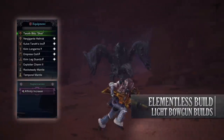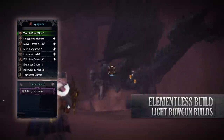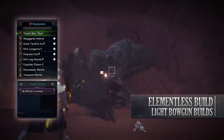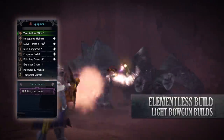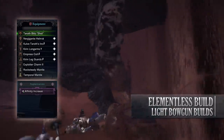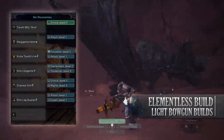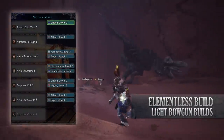So for this build you'll need the Nergigante Helm Alpha, the Kulve Taroth Ayers Beta, Kirin Long Arms Gamma, Emperor's Core Beta and the Kirin Leg Guards Beta. I've also got an Exploiter Charm 2 and the Taroth Blitz shot with an Affinity Increase augmentation on it. As for your jewels, the main mandatory one would be the Elementalist jewel as I already mentioned.